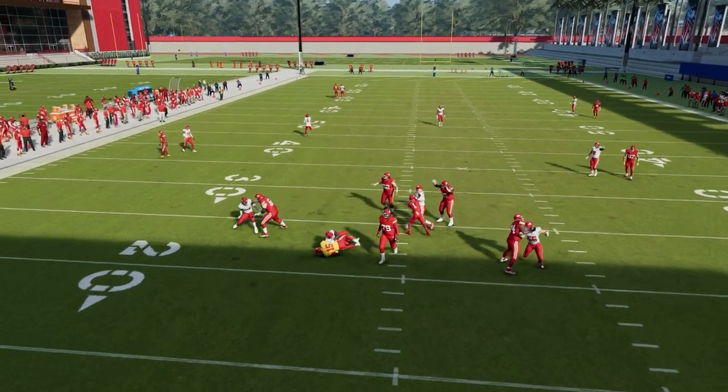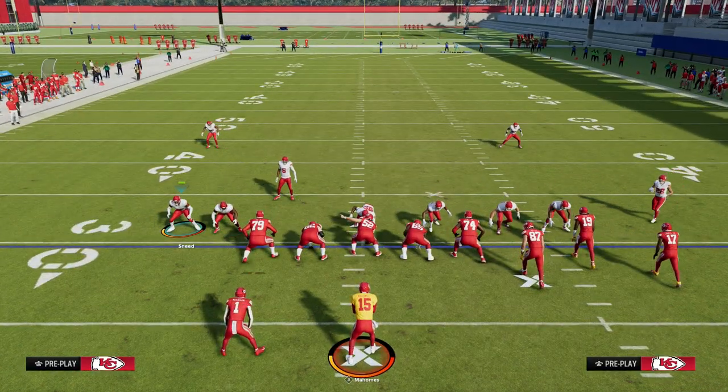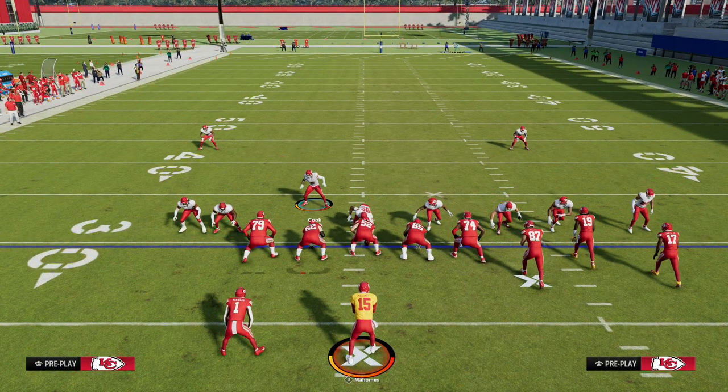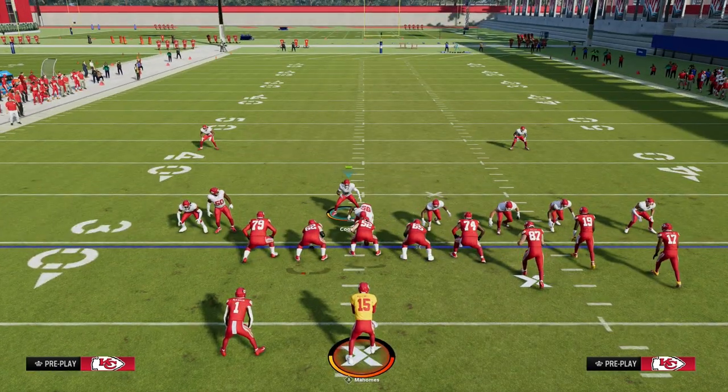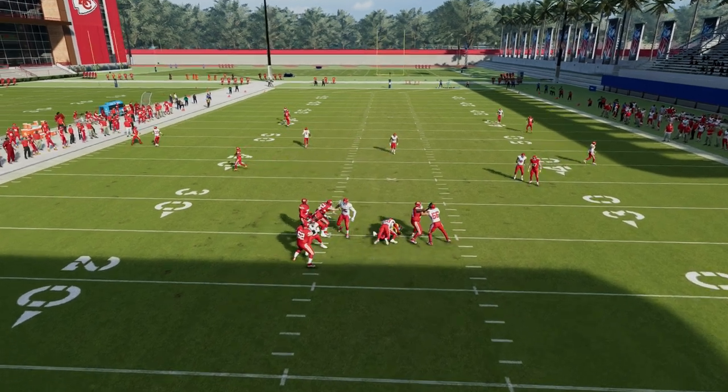A lot of times the running back will come to the middle of the field, and they're not going to be able to really get a ton of great pass pro with a six-man pass pro. The other thing is if they block a tight end, pretty much the same thing is going to happen. This loop blitz is just absolutely incredible.